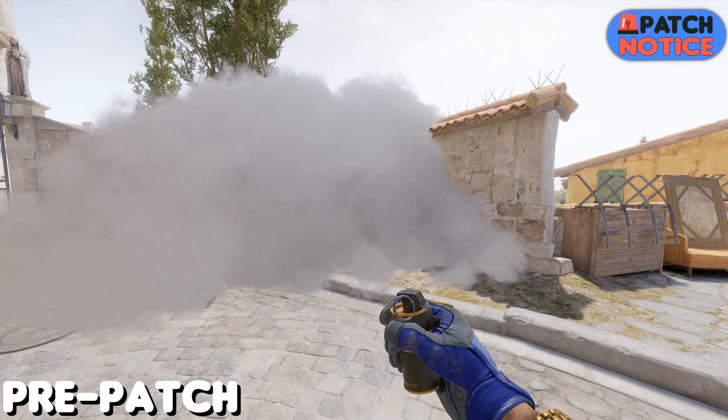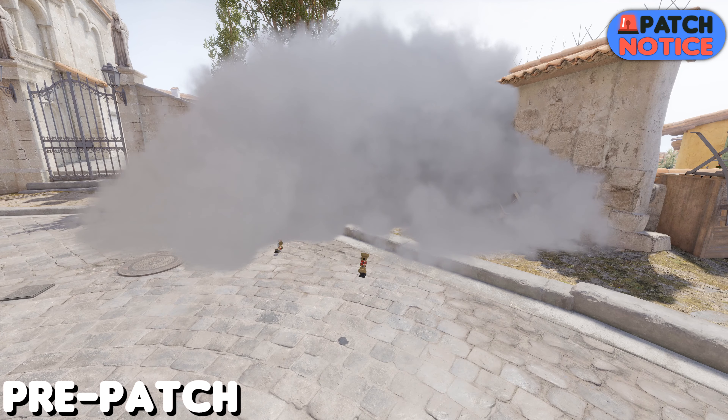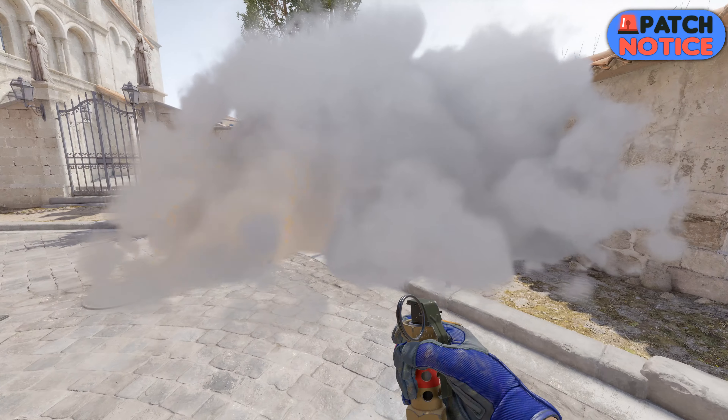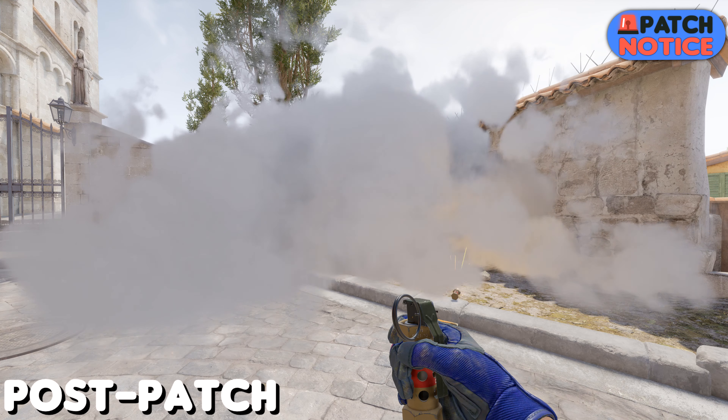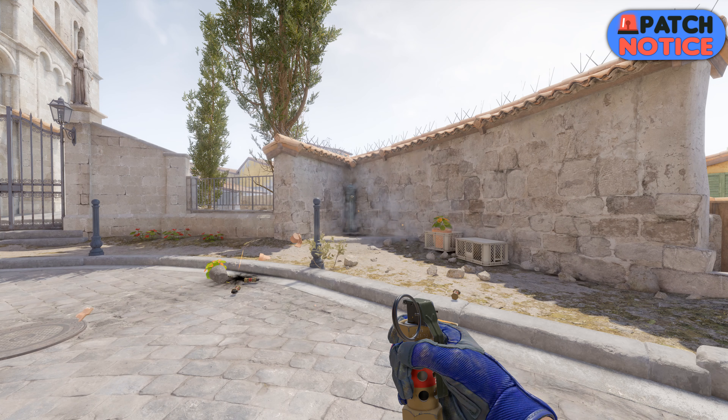The utility changes don't end there. This one was listed as an aesthetic change, but in reality it's a bit of a gameplay change, as the decoy now blows holes inside of smokes and lights up those bad boys.